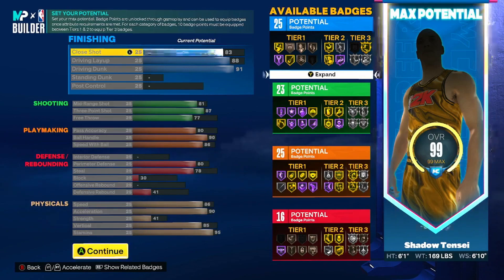Defense — we're not putting anything in interior defense. Perimeter defense we got that at 80, and steal at 78, so we get silver Interceptor when playing off ball. Block is at 30, no offensive rebound, and defensive rebound at 41. That's going to give us 16 defense badges.